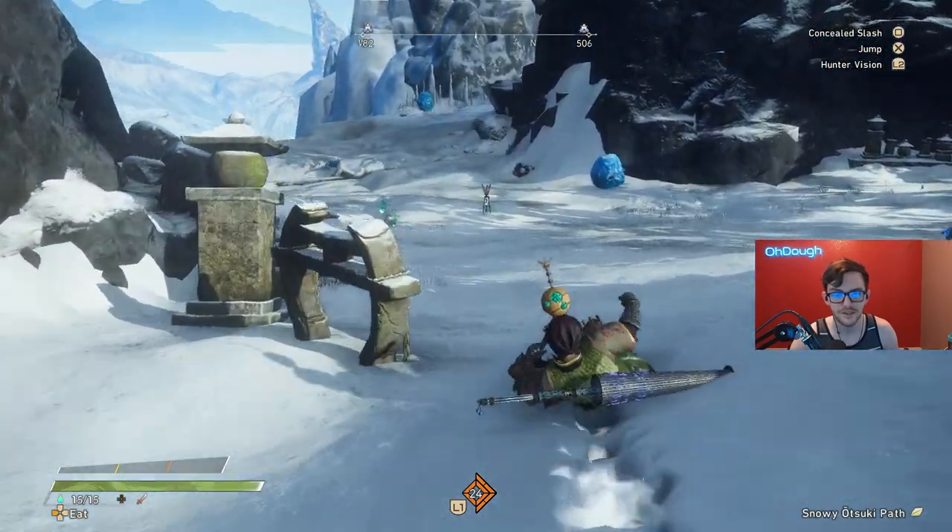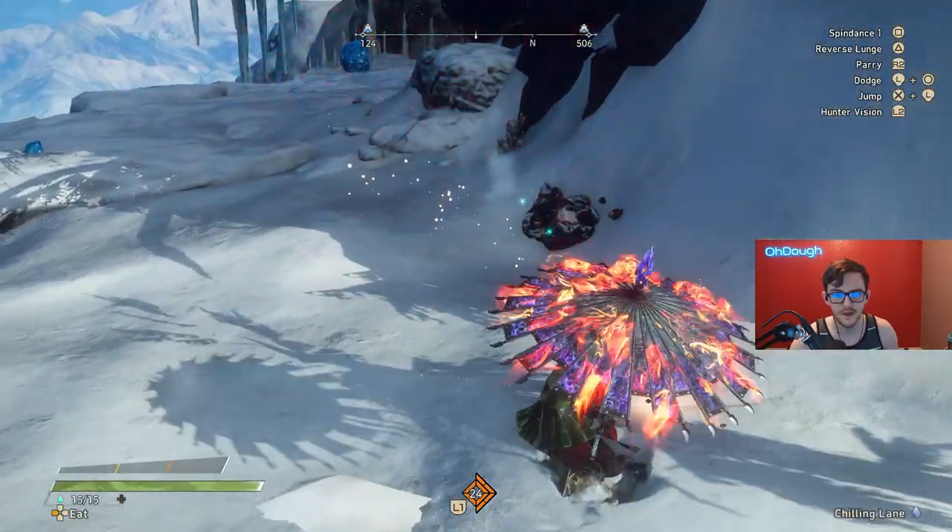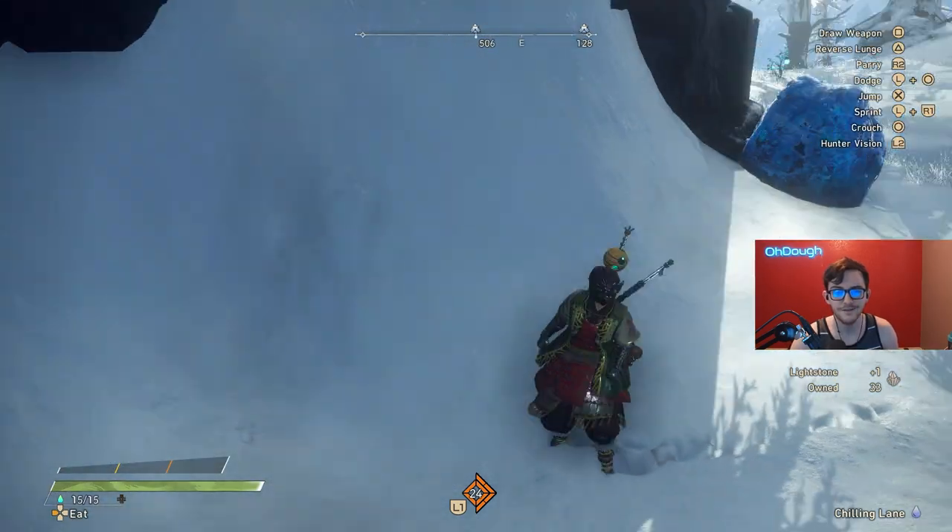Lightstone looks exactly like the thing on my left here — not the torch, not the blue thing, but this right here. On Chapter 4 it's actually Demon Rock, but right here it's Lightstone.